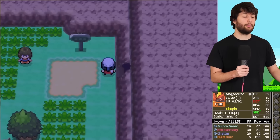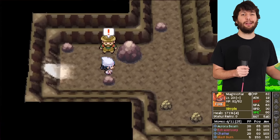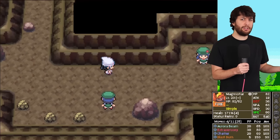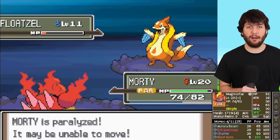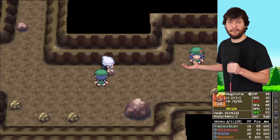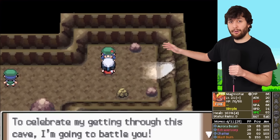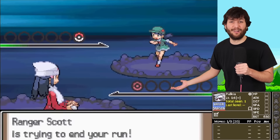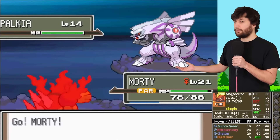We pass through Oreburgh Gate — you could skip the trainers here, but I want all that juicy experience. This is technically a dungeon, but the first trainer has a Floatzel that paralyzes us. Even being paralyzed, I decide to face the second trainer anyway, even though you can sneak behind them. But what's the worst they could have, right? Like a Palkia? They have a Palkia.